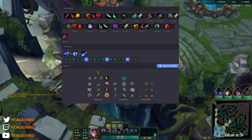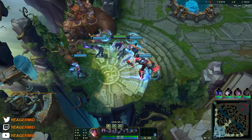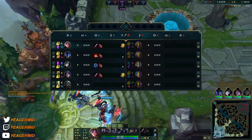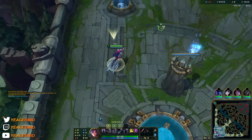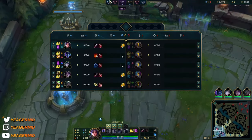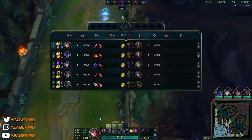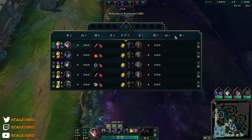All right guys, we showed a mid lane game — now let's show a top lane game to complete the video. Playing against a Set. The build for Aurelia mid and top is pretty similar; it doesn't change whether you're mid or top — it changes depending on the opponent you're playing against, whether they're AD heavy, AP heavy, or mixed.